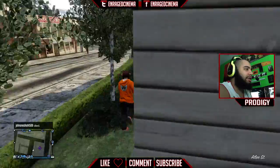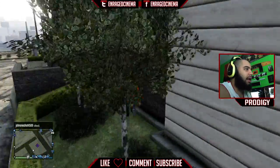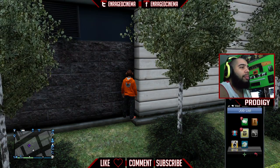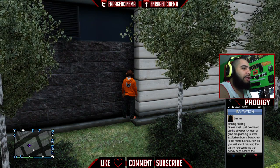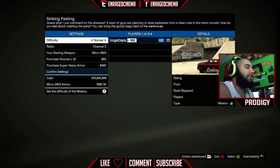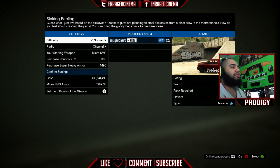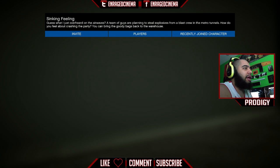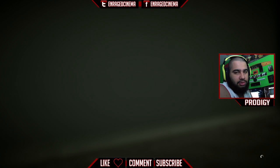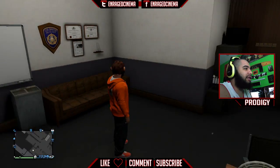All you need to do this glitch is a mission — it doesn't matter who it's from, just a random mission from somebody. Come to this corner right here, look into the corner, open up your phone, accept the mission. It doesn't have to be Lester, you just need a mission. Get to the screen, confirm settings, then quit — press B and rage quit.